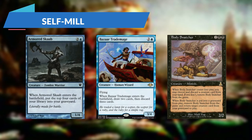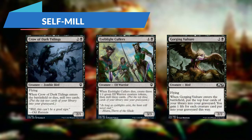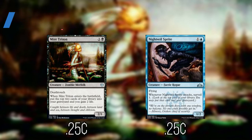For our Self Mill, we have Armored Scob: whenever it enters we can put the top 4 into our graveyard. Bizarre Trade Mage: whenever it enters we draw 2 and then discard 3. Body Snatcher: whenever it enters we discard or exile a creature card, and whenever it's put into the graveyard from play, we can exile it and return a creature card from our graveyard to play. Crow of Dark Tidings: whenever it enters we mill 2. Eye Blight Gougers: whenever it dies we get 3 tokens and mill 3. Gorging Vulture: whenever it enters we mill 4 and gain 1 life for each creature card put into our graveyard this way. Mire Triton: whenever it enters we mill 2 and gain 2. Night Veil Sprite: whenever it attacks we surveil 1.